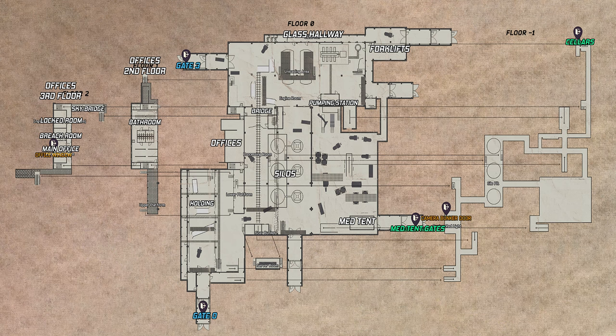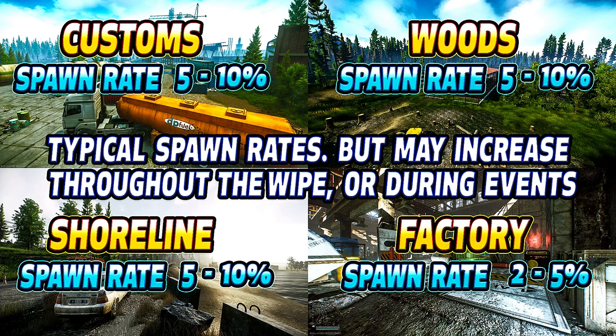Moving on to Factory - because of the size of this map, you should anticipate running into the cultists basically anywhere on the map if you go into a nighttime raid. However, they have a very low spawn chance at only 2%, and usually it will stay there for the majority of the wipe, though I have actually seen it up to 10% in the past. At the time of making this video, it is still going to be stuck at the 2% spawn rate.